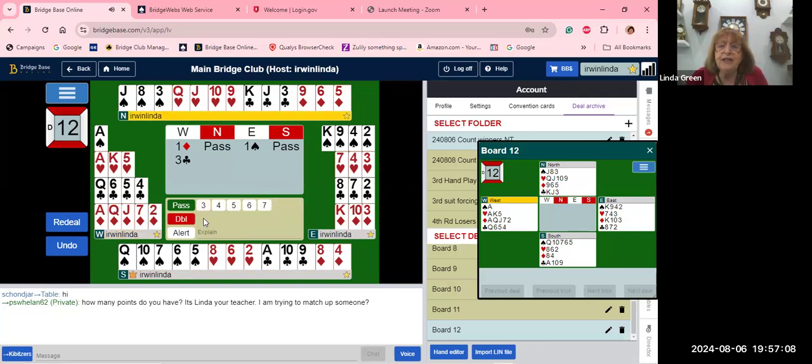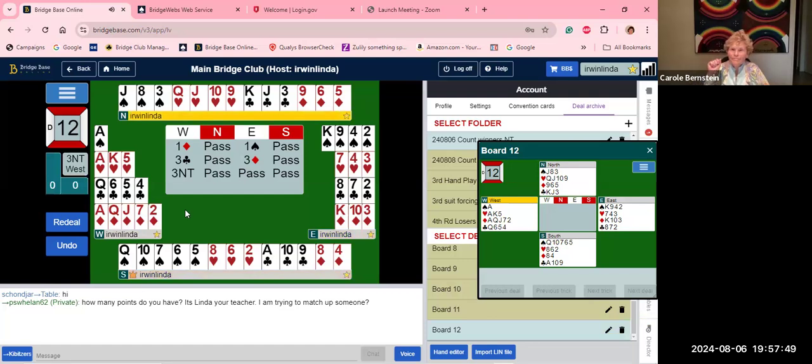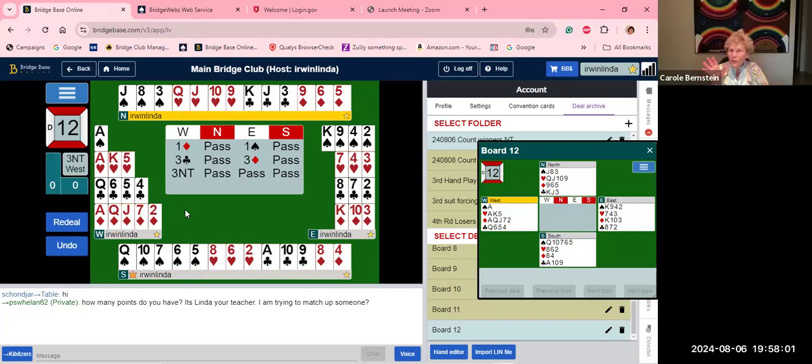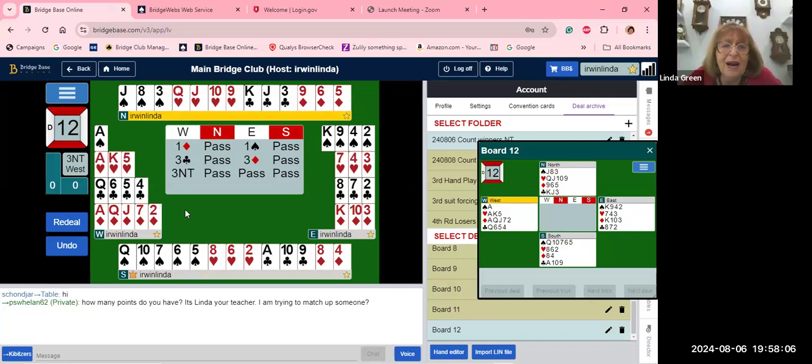Partner bids one spade. With a singleton we cannot jump to three no trump — I said before that three no trump over a minor shows a long running minor, not 20 points. So I jump shift in a new suit to three clubs. A jump shift in a new suit is forcing to game and shows 18-21 points. Pass by North; East does not have a five-card spade suit and no heart stopper, so East goes back to the opener's first suit: three diamonds.